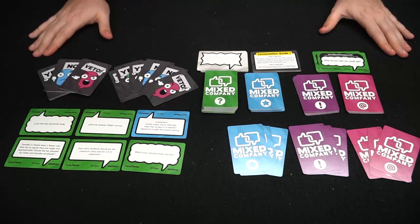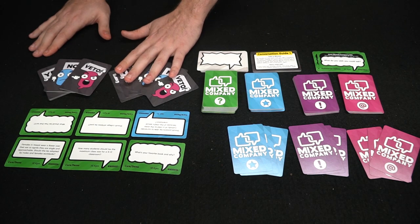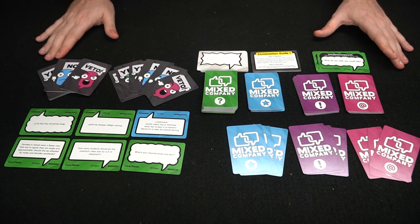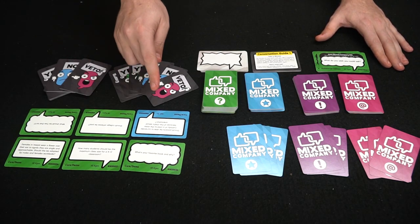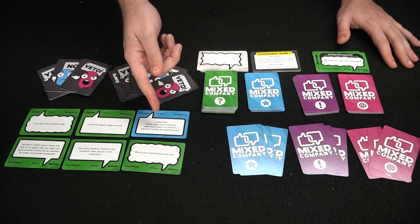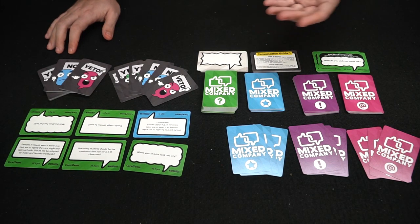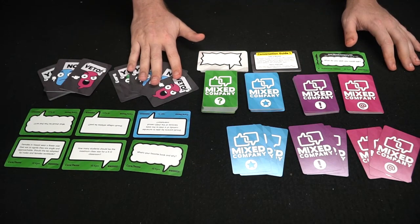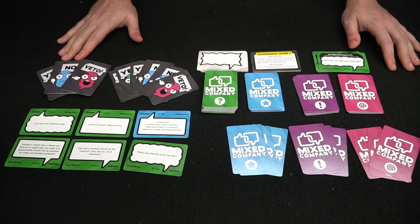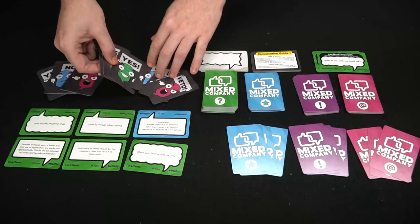Basically how it works is you distribute cards to every single player — question cards, voting cards, and three of each of the action and challenge cards. It takes place in three rounds. Every player submits a question card to a pool, and depending on the number of players, additional questions are added from the deck so you always have six total. Players then vote on a question using these cards: yes's are plus one, no's are minus one, and vetoes eliminate that question entirely. The card with the highest number is chosen.